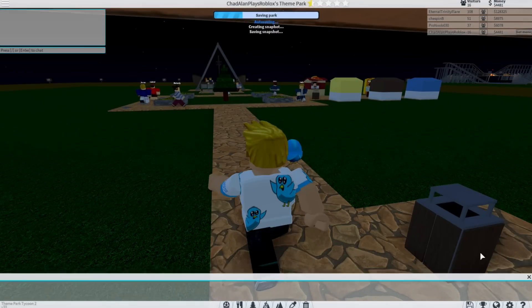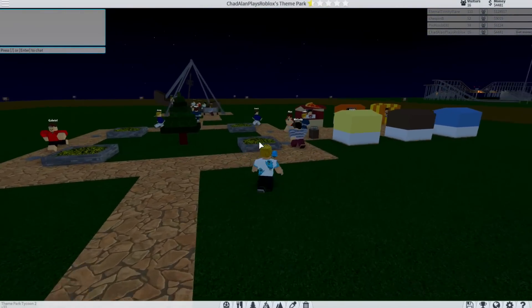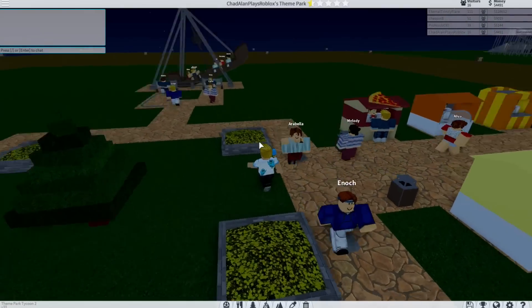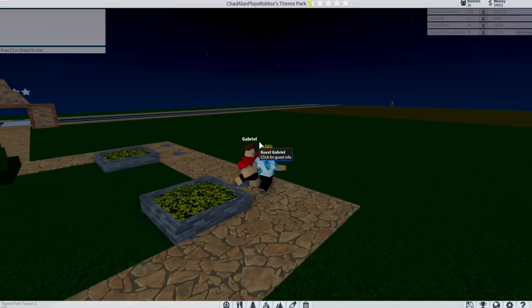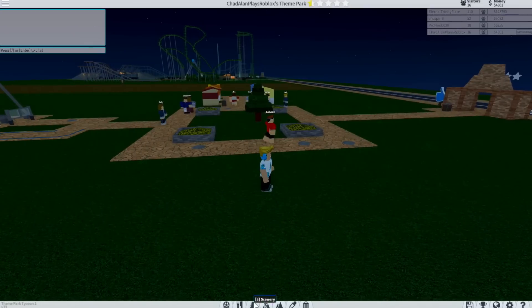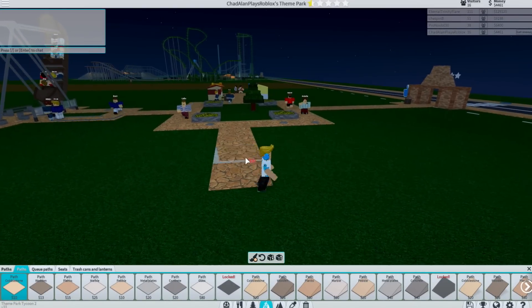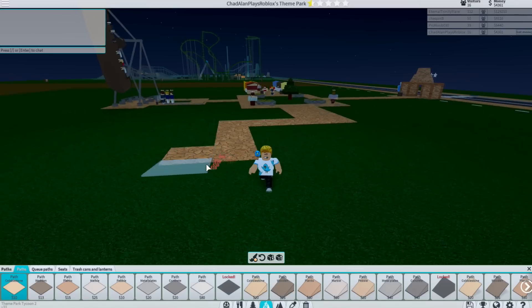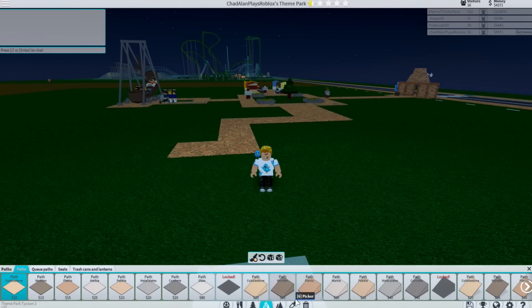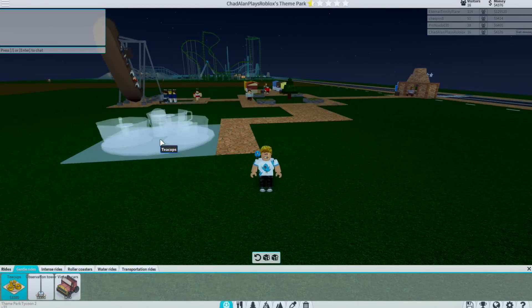So now I have food for people to eat and trash cans so hopefully people throw stuff away instead of throwing trash on the ground. Now I need to add just a few more rides so I can get more money going. Let's have another pathway over here, going this way. I want this to be centered. Let's have a ride — I think the teacups, because it's only $1,000. Let's do the teacups right here.